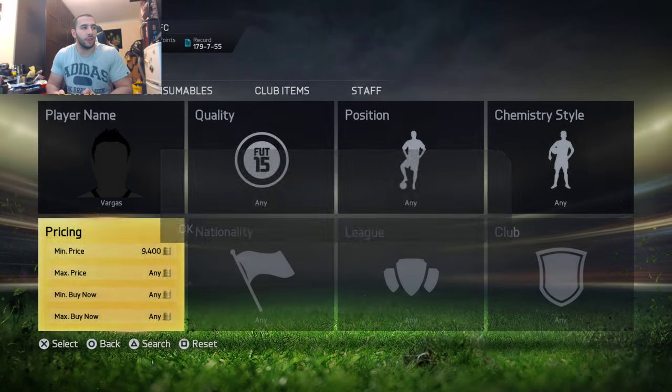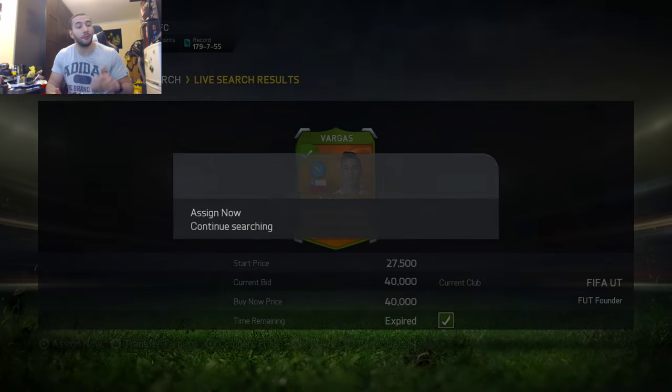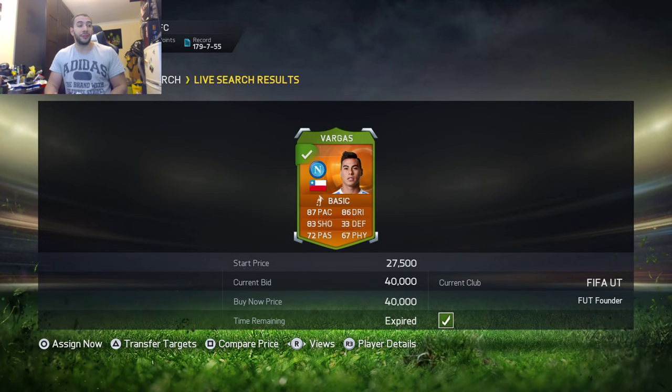I decided to change the player I'm searching for because Vidal just doesn't seem to be appearing at all, so I'm going to be trying to snipe Vargas this time. That's how fast you need to be to snipe a player off the market. As soon as he appears, you have to press down to buy now and then up to yes — that quickly. If you don't have reactions that fast, then pretty much there's no hope. But that is the most effective way to snipe some of these players. I just proved to you how quick I can snipe a player as long as he appears on the market.